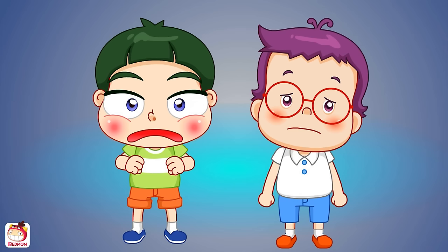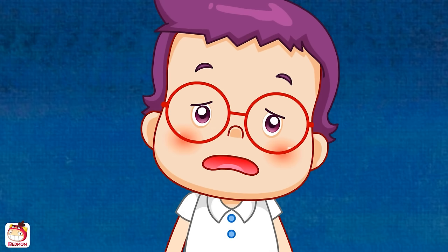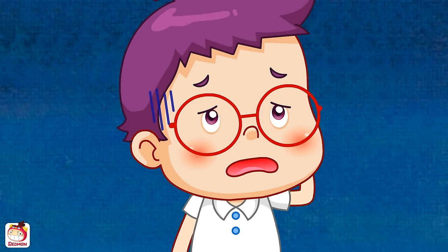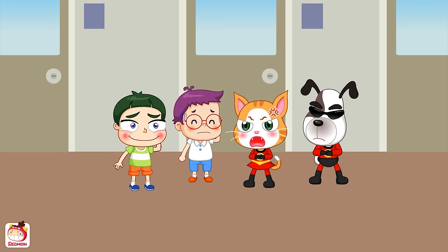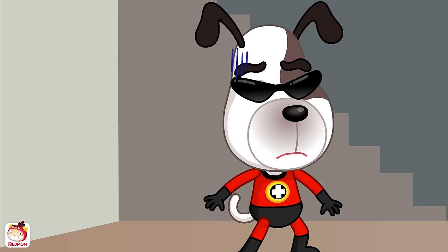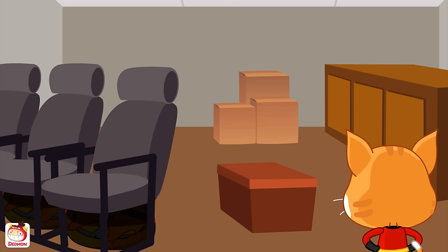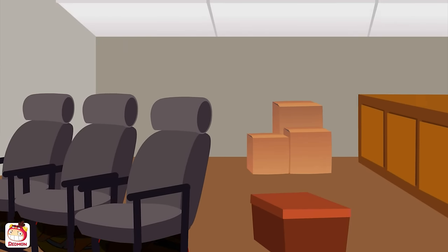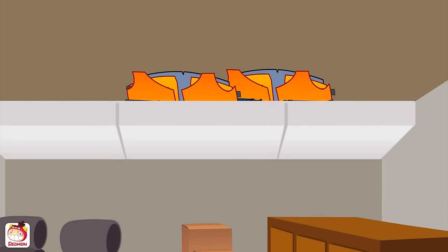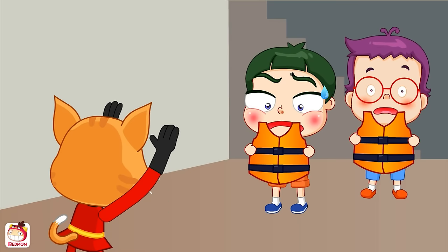Wait, you guys don't have a life jacket? Lucas, you can't even swim. I didn't know where the life jacket was! Oh my god. Kato! I'm going to the deck to see the situation and I'll be back. Alright, the life jacket would probably be on the ceiling or under the chair. I found it! Now, put it on!